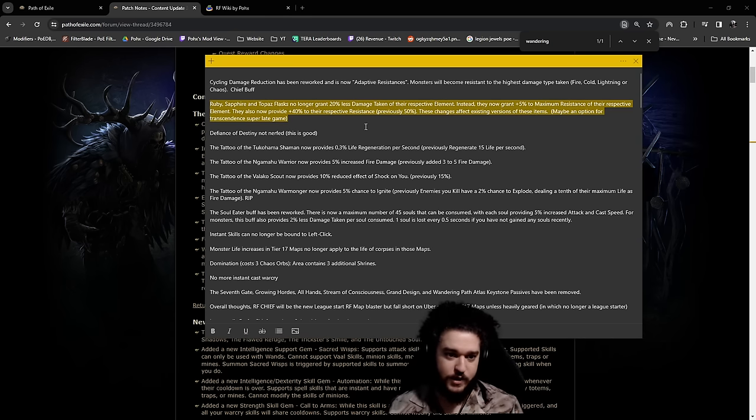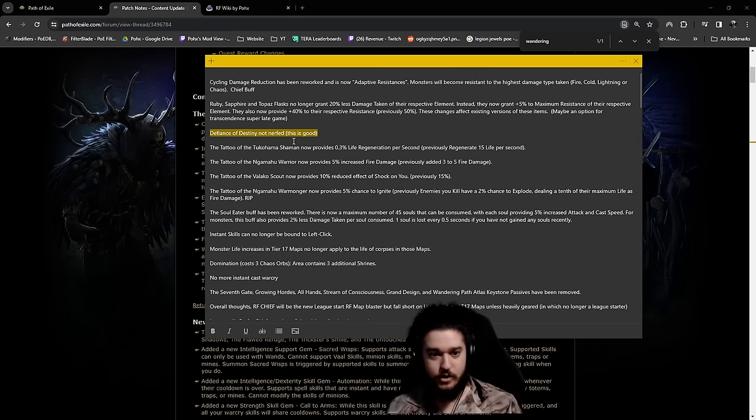Defiance of Destiny did not get nerfed. This was a core item for survivability on chieftain - it was not necessary for any form of content, it was mainly to make you immortal during mapping when you're doing juiced maps and you have five frames per second because there's literally 500 monsters on the screen. The trade-off of using an amulet versus going block cap, spell block cap, and then getting life gain on block - the amulet is totally worth using over that.